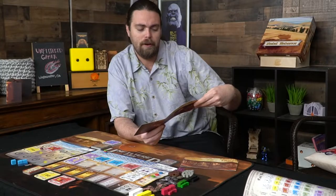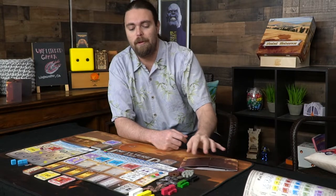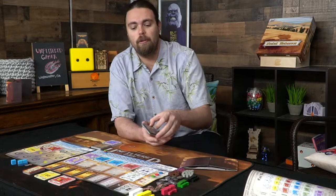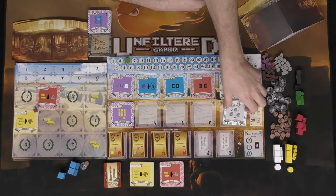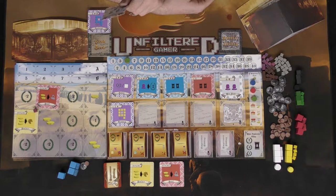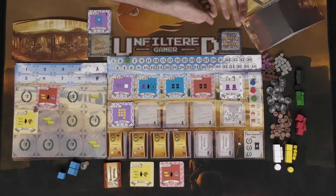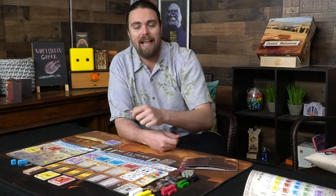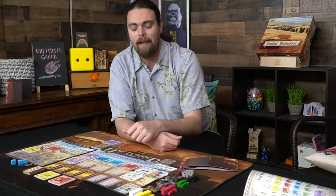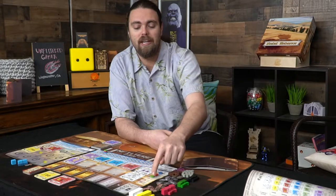There are special ability cards — three different types — which you shuffle and deal out two of in a three-or-more player game, or just one in a two-player game. The board indicates how many players are needed for each card to start there. The starting first player is the last person to have visited or built at a castle, and play goes clockwise from there.